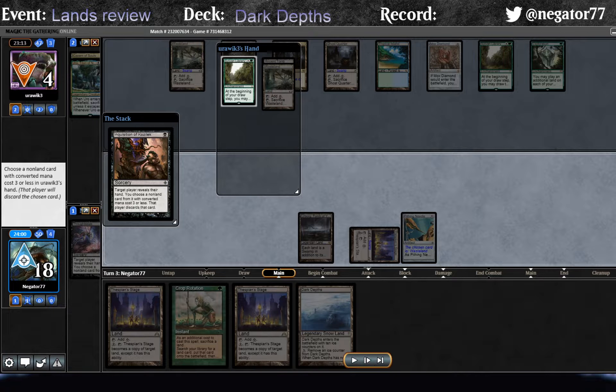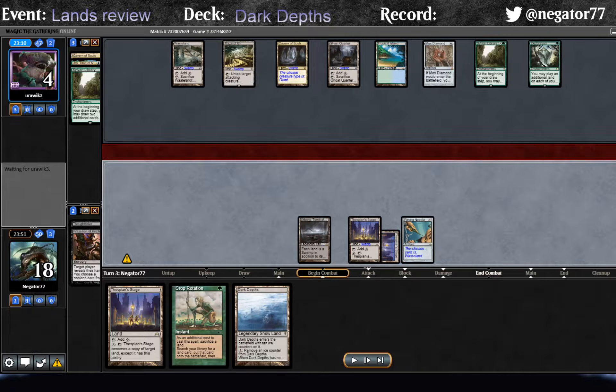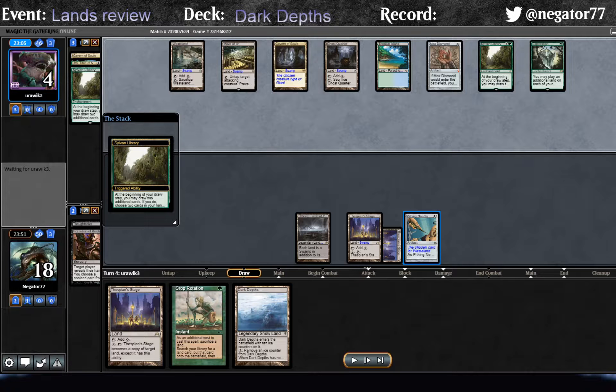The only card we can take is a redundant Sylvan Library, which doesn't matter. Luckily their other two cards are basically blanks in this spot - they're still missing the colored source for Eureka, and the Wasteland's locked out by Needle. So even though the Inquisition didn't hit anything relevant, it's still pretty good news all things considered. From here we just play another stage - no reason to expose the Depths to their Ghost Quarter - and pass the turn.